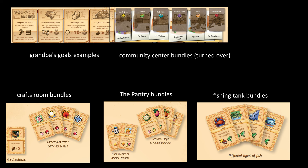What is the Stardew Valley board game? It's a cooperative one to four person board game in which players work together to restore the community center, complete grandpa's goals, and defeat the evil Joja corporation once and for all.